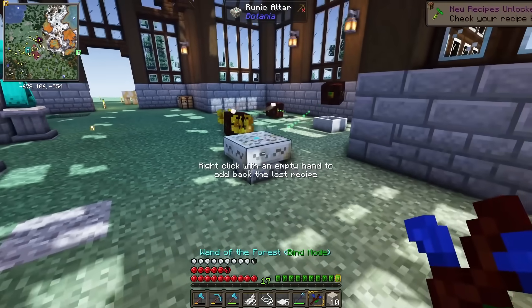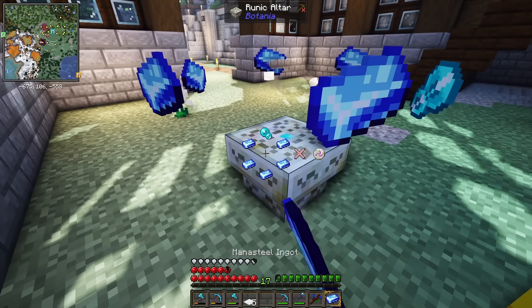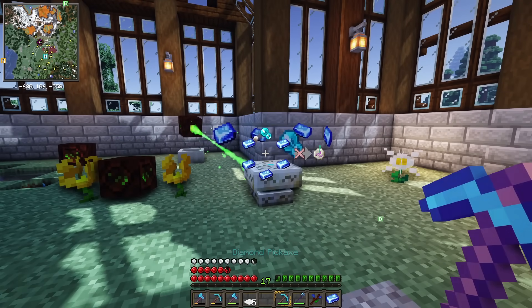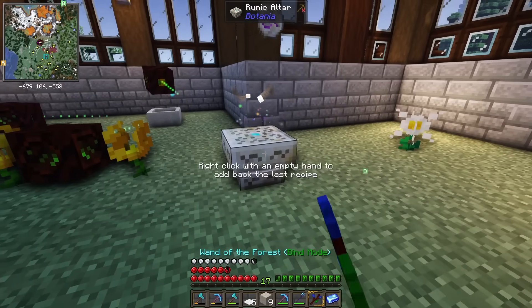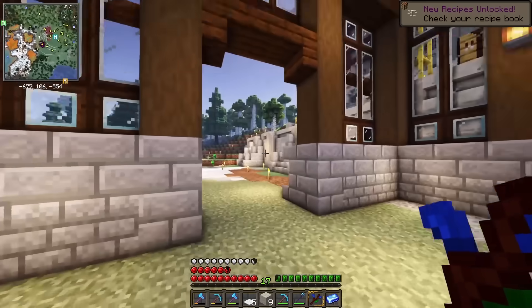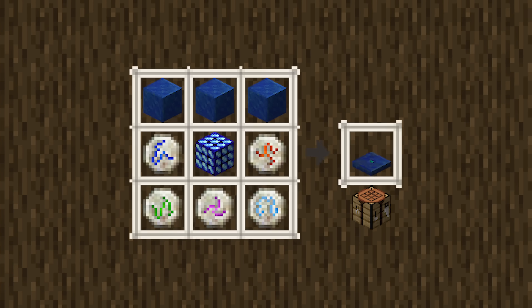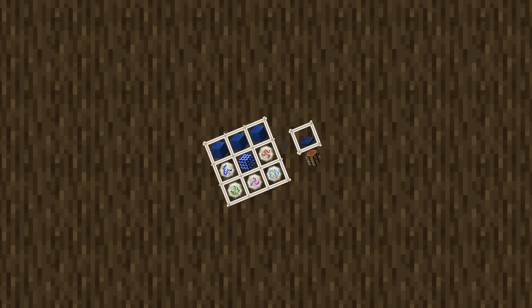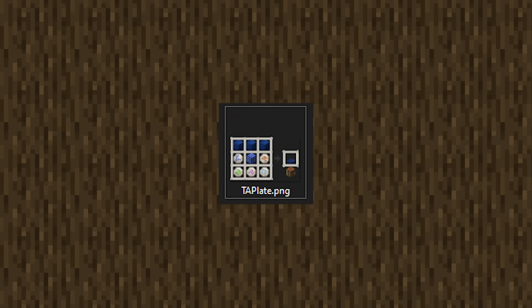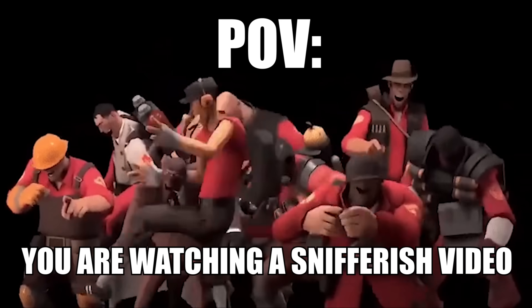For the next two runes — earth and air — I already had the required ingredients, which made their creation a breeze. Lastly, I created the mana rune, made of mana steel and a mana pearl — items made by infusing mana into iron and enderpearls respectively. With these five runes complete, not only was I able to craft the next tier, but I could create a terrestrial agglomeration plate — I'm just going to call it a TA plate.